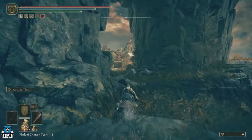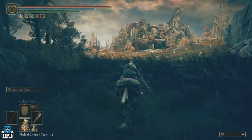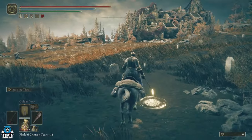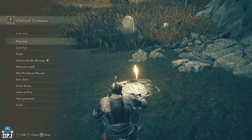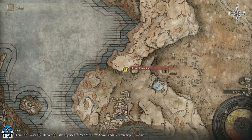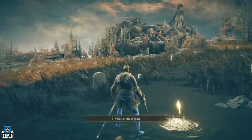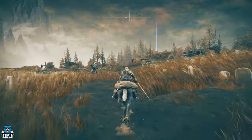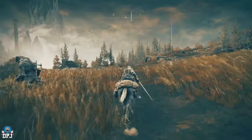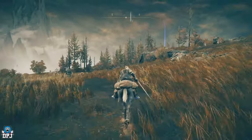Run past all these enemies, these bad-looking guys, and there's the grace point. From this grace point — I need to get off my horse to check the map since I'm in combat — this is the Cliff Road Terminus grace point. From here we make our way down to the church, so jump on your mount and come this way.